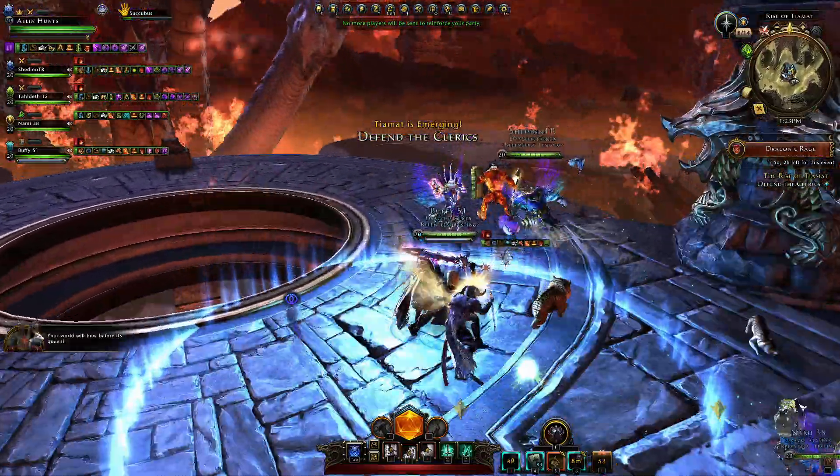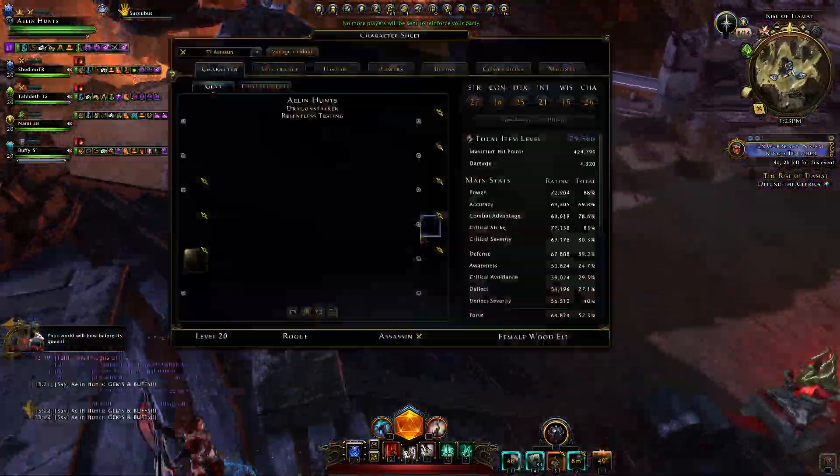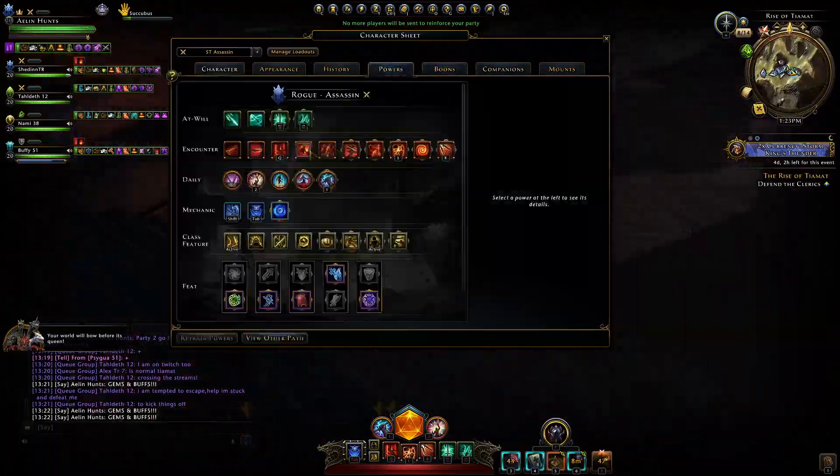Be careful of the bomb that Severin puts out that can knock you into the middle — and then you're dead. Severin may disappear and then one of the dragons will breathe on you. Healers just need to be on the ball and protect everybody. Then you kill Severin.